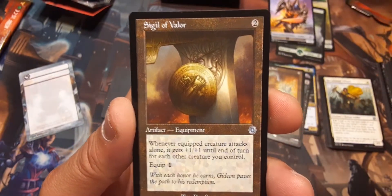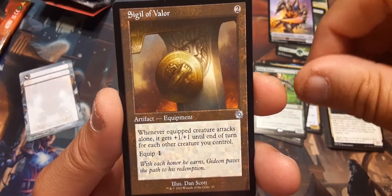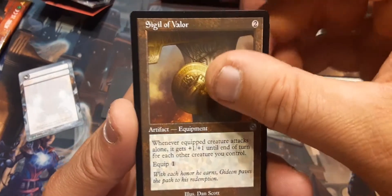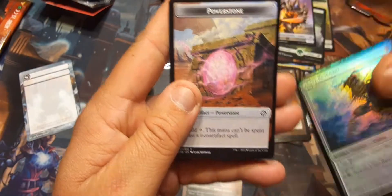Sigil of Valor: whenever an equipped creature attacks alone, it gets plus one plus one until end of turn for each other creature you control. Equip one. And then Clay Revenant — that's our foil, and he's not that good, but we'll put him in the pile.